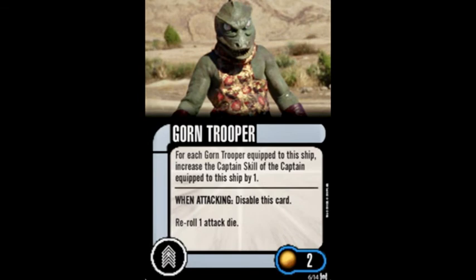Our first crew in this pack, Gorn Trooper, costs two points. For each Gorn Trooper equipped to this ship, increase the captain skill of the captain equipped to this ship by one. When attacking, disable this card and reroll one attack dice.